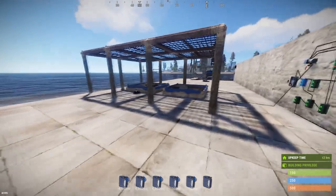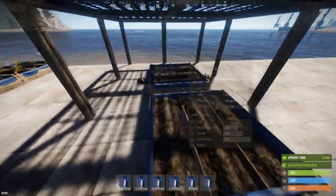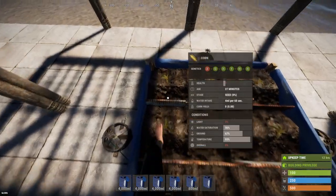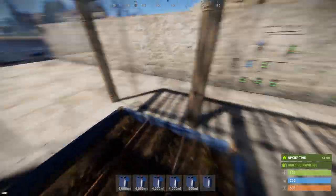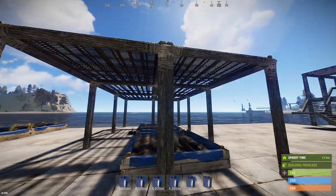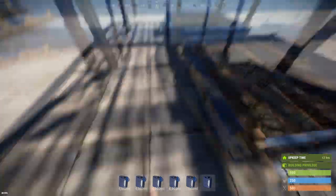User question number one is from Andrew on YouTube, who asked: do floor grills work for lighting on crops? The answer is no. You can see here there is no light saturation coming through the floor grills. If you have seen my older video on solar panels and floor grills, it's the same behavior — solar panels do not work under floor grills.